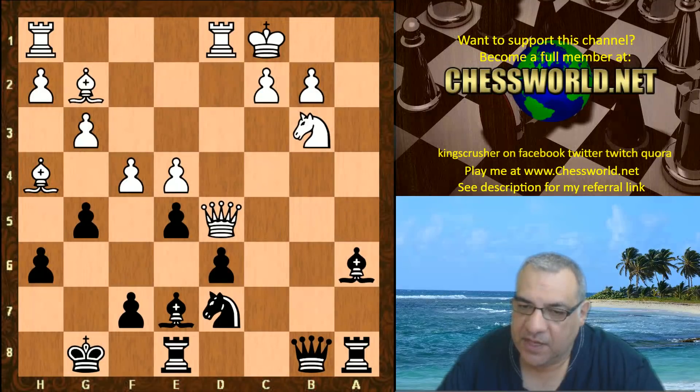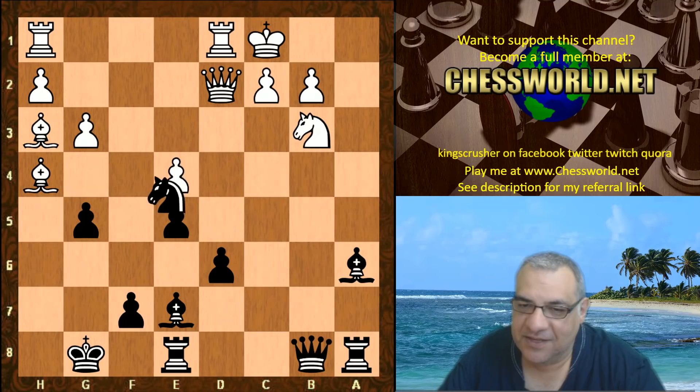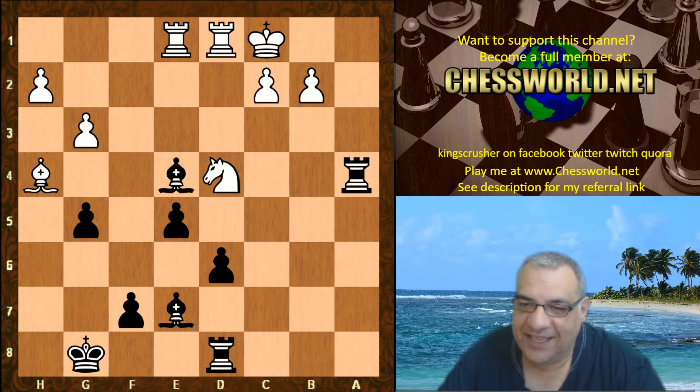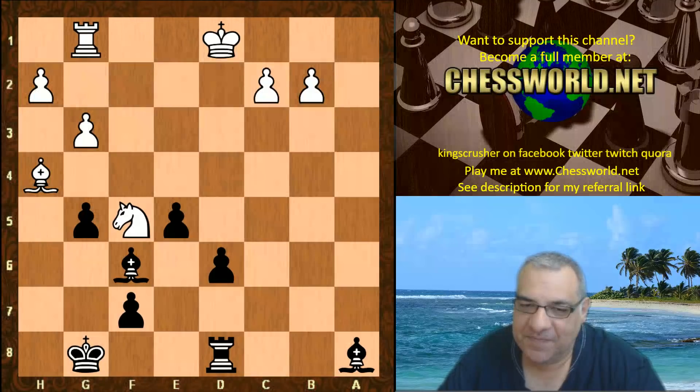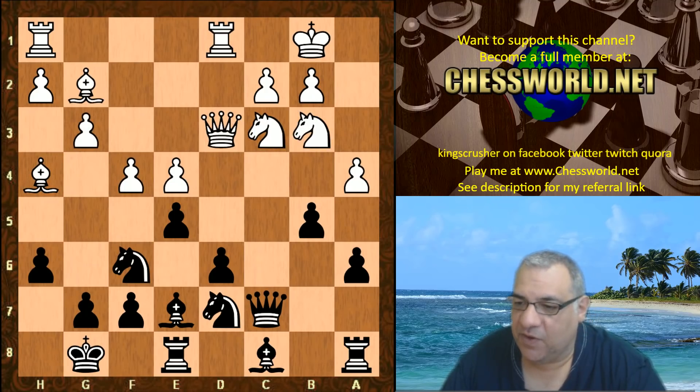You'll note that g5 actually traps that bishop, which is a liability because of its own pawns. After some maneuvering, that bishop can eventually be taken. Knight takes e4 will protect against the queen coming in; we protect that knight, move the rook, make sure we're not losing a piece in return — that bishop is still trapped and eventually it transpires it can safely be taken. All these implications of taking seem very bad for white.